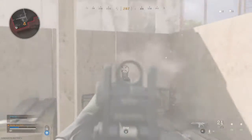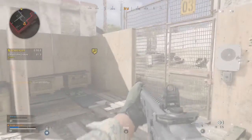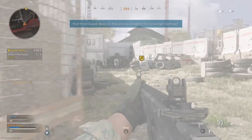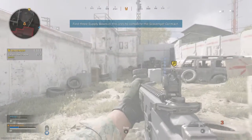Locate the tablet with the contract. Supply box ready for pick-up. Proceed to the next area. This contract's objective is for your supply box. Accepting the contract has marked the contract on the map for you.